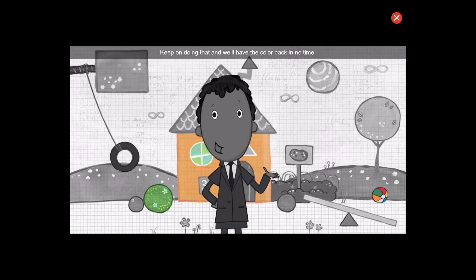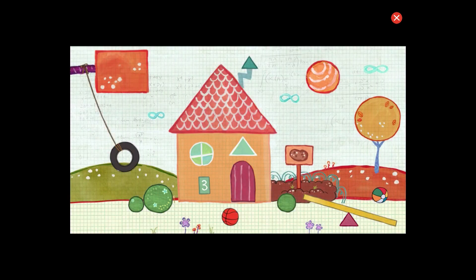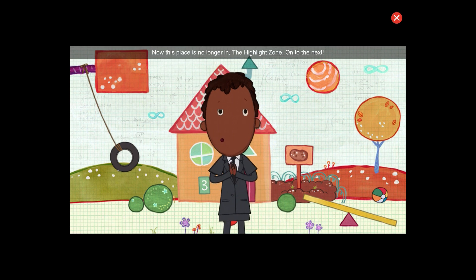Keep on doing that, and we'll have the color back in no time. Can you find two triangles? Great! That's one. Nice! That's two. Amazing work! Now this place is no longer in the highlight zone.